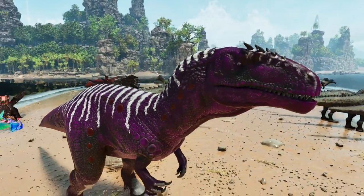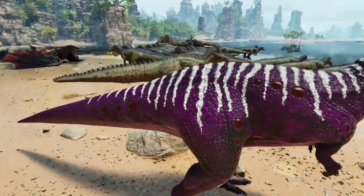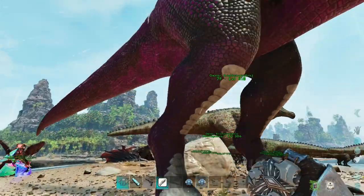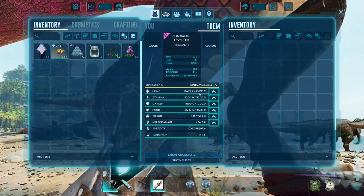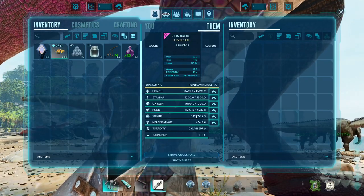I like the black and the purple, but I feel like the black on the face isn't quite right. Anyway, I like how these guys turned out. They're incredibly powerful — even without levels they have 18,500 health, 676 melee damage, 5,200 stamina, and 1,584 weight. Absolutely nuts.